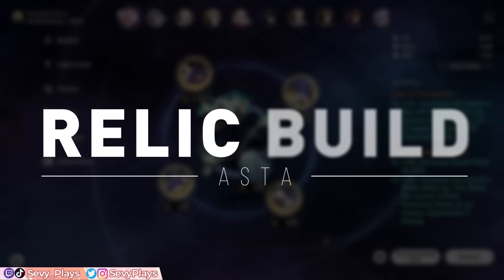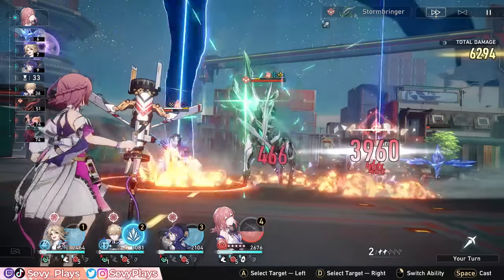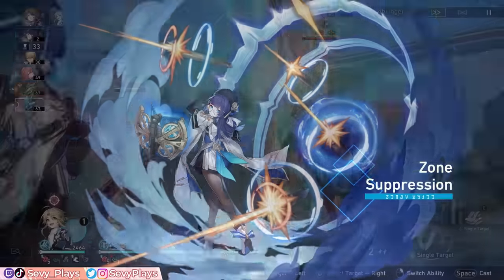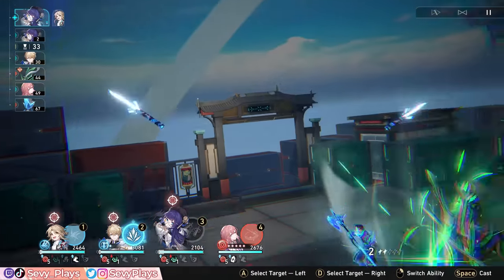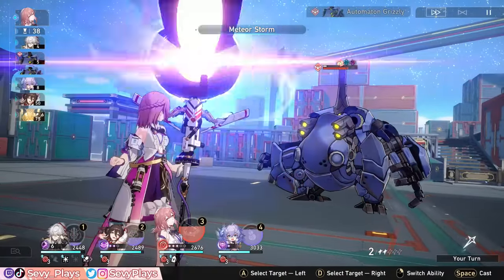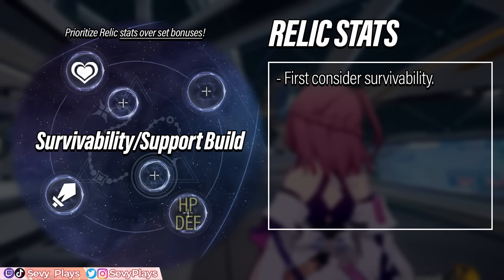Now onto Asta's build, starting with her relics. There are a surprising number of considerations when optimizing her build. First, we want to consider how to keep Asta alive — a dead support means no support. Asta's own speed and energy generation are just as important for maximizing her ultimate uptime. For the body piece, it's either HP or defense, likely whichever has better substats. For the feet piece, you want speed. You might think speed makes her charging stacks require refreshing sooner, but that comes with the benefit of more energy generation, breaking opportunities, and better ultimate uptime.